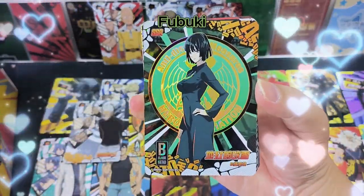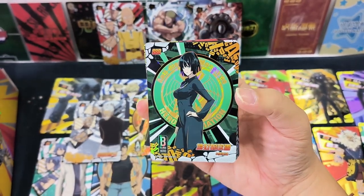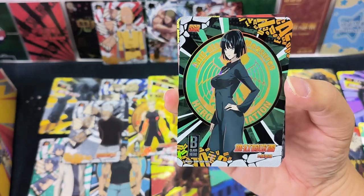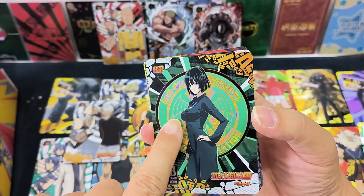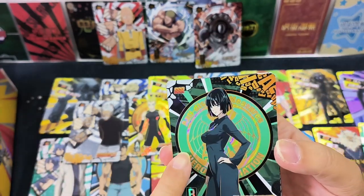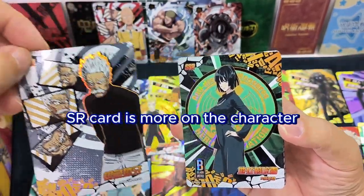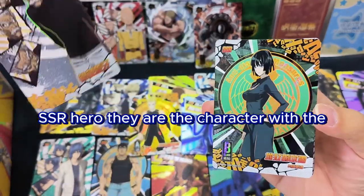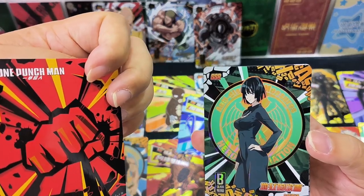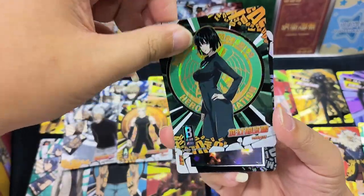SSR Fubuki! She's a B-class hero and she is my favorite. I hoped I could get Fubuki — high rarity would be better but SSR is also good enough. For SSR cards, the back shows the organization they are in — that's the difference between an SR card and an SSR card. SR card is more of a character portrait, while the SSR hero shows the character with their organization behind them. I love Fubuki, happy to get her.